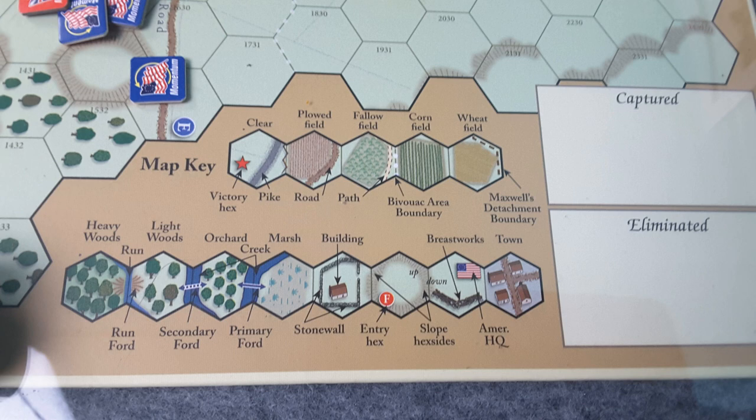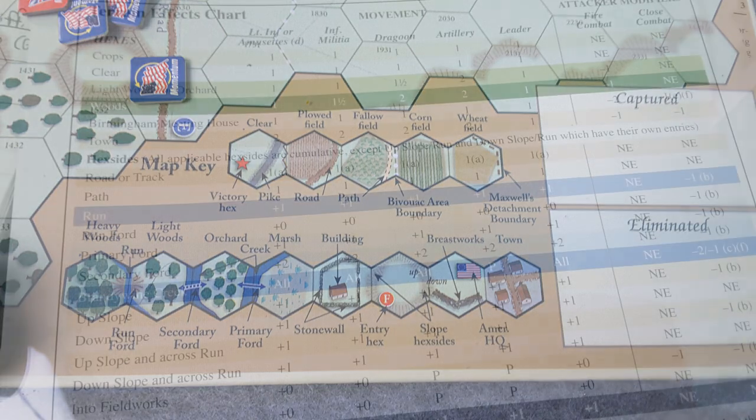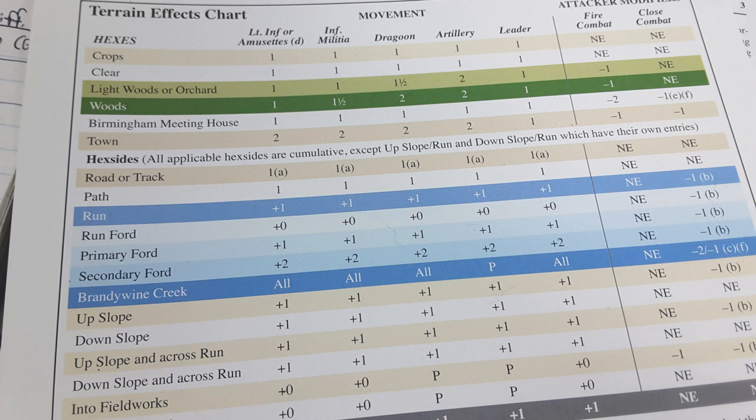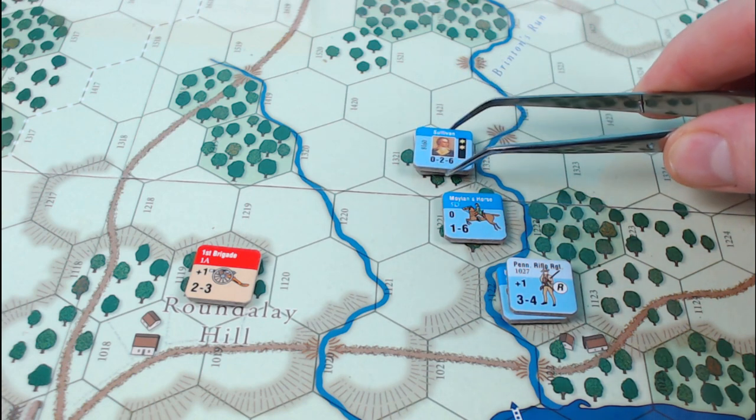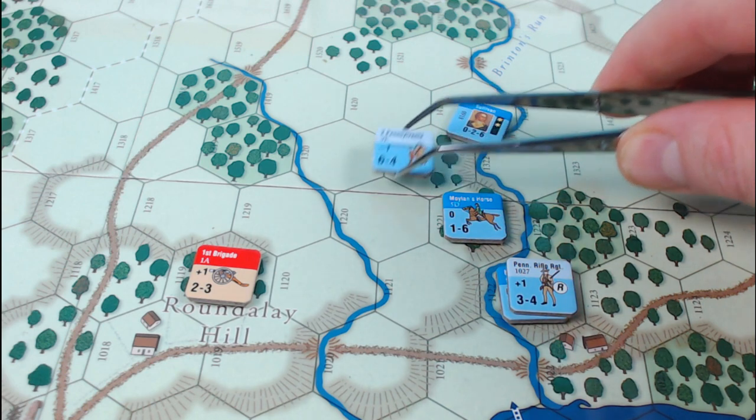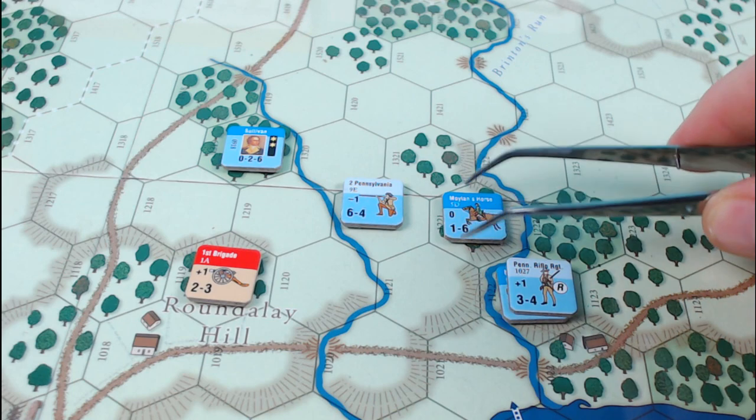Every game in the series has its own map and map key showing the terrain encountered in that particular battle. This includes crop fields, clear terrain, light woods, woods, towns, paths, roads, and tracks, as well as hex-side terrain such as runs — basically a stream — and upslope and downslope. To move, find your troop type along the top of the terrain chart and cross-reference it with the terrain type in the destination hex and any hex-side terrain being crossed. When moving a stack, each unit moves independently one at a time.